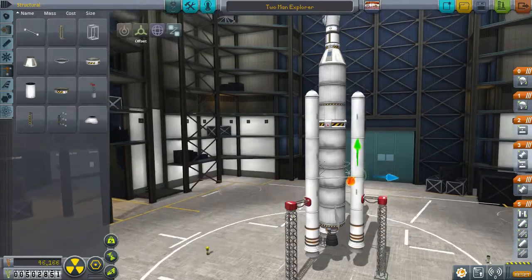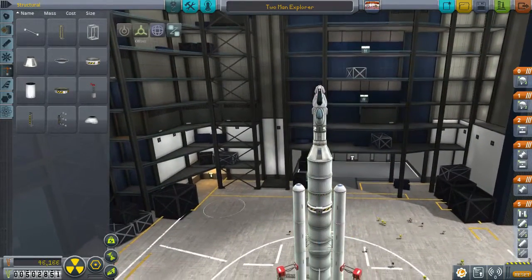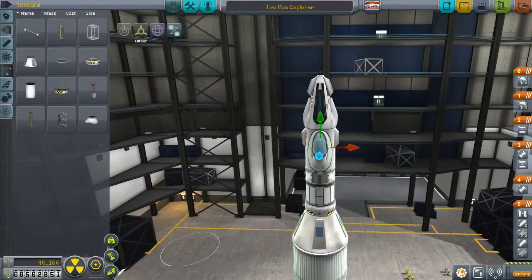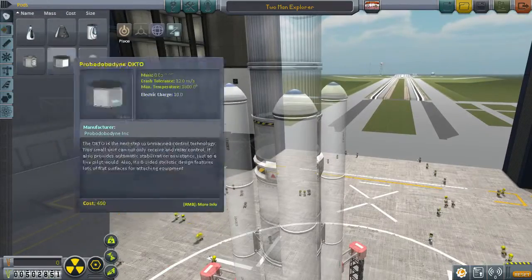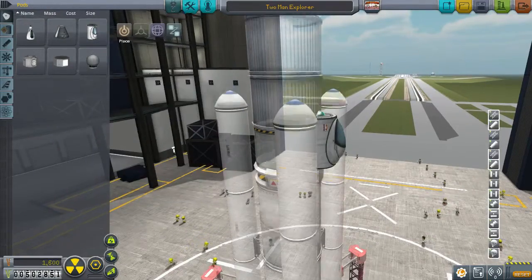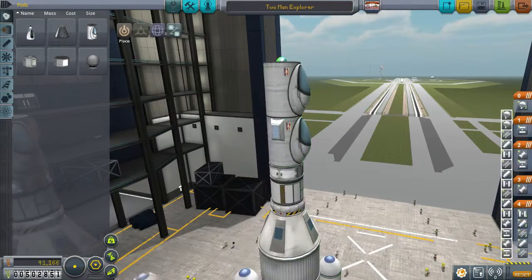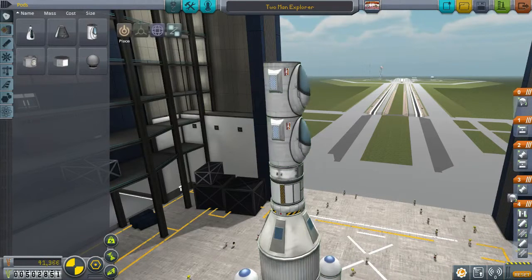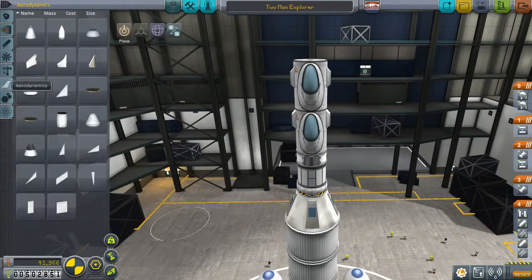That looks pretty centralised. We're also going to need a probe body on this to rescue the guys, because we need two crew bays open. We'll ditch this top one, get another inline cockpit, pull that up at the top. I just meant to grab the parachutes there — we'll have two layers of parachutes for safe keeping. We could also use a couple of solar panels on the top half as well.